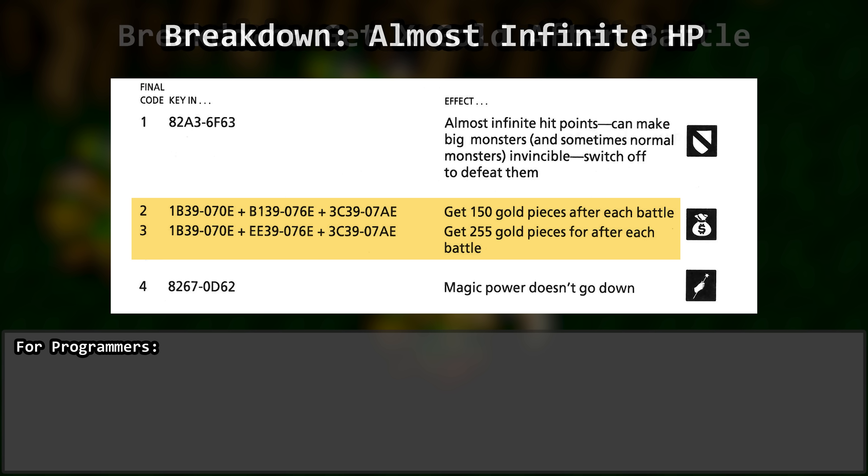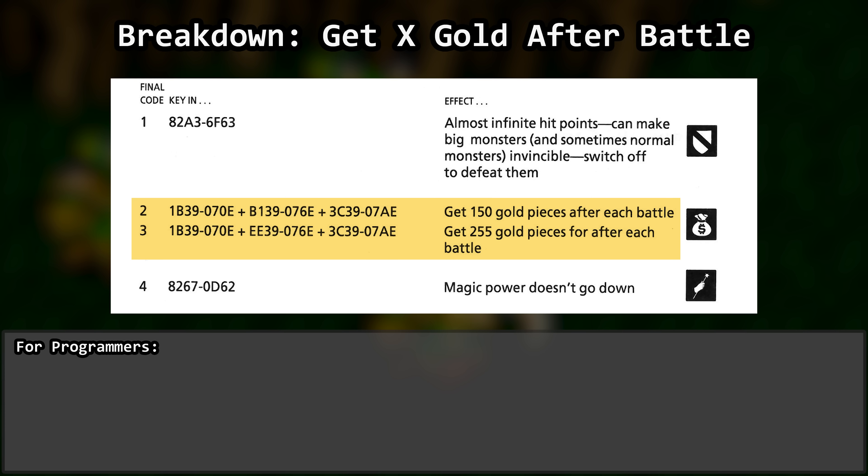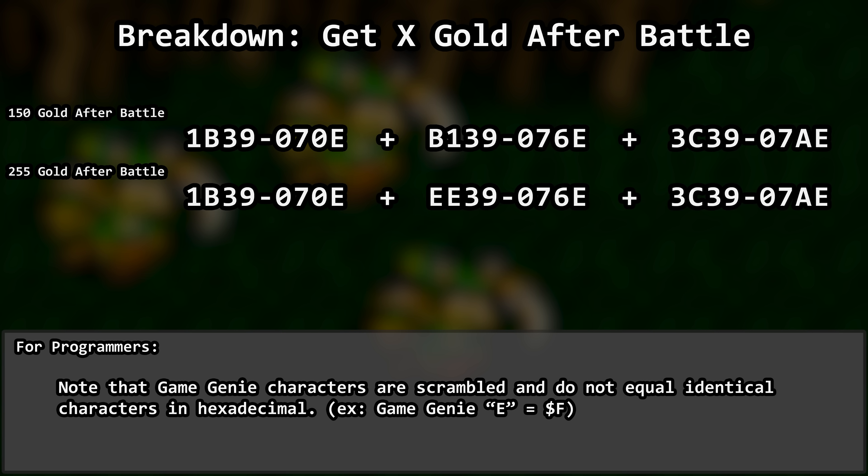Next up, let's take a look at codes 2 and 3 and dive into these a bit more. Get 150 gold after each battle, or get 255 gold after each battle. Well, that's fun, but these values are a little low. Let's see how they work.